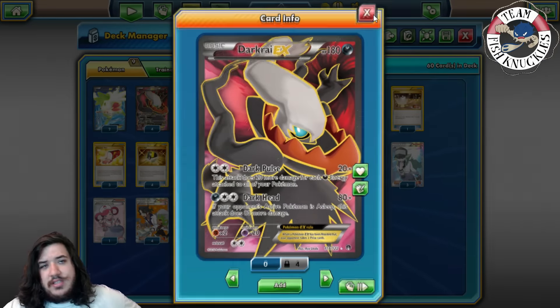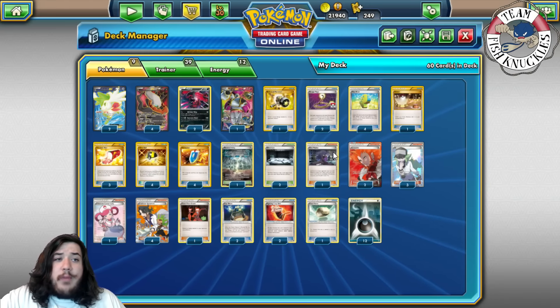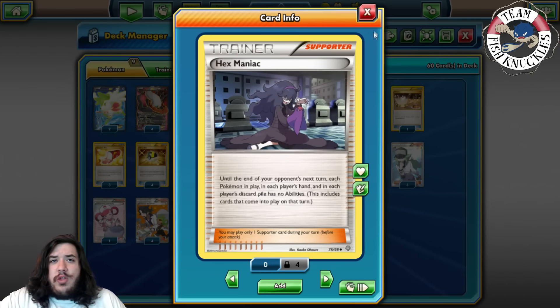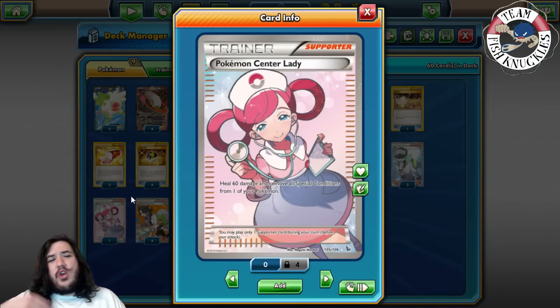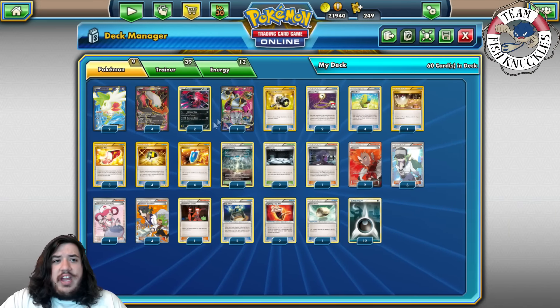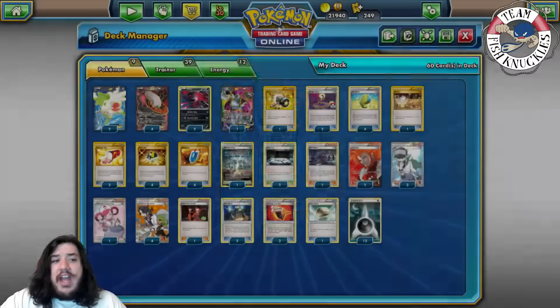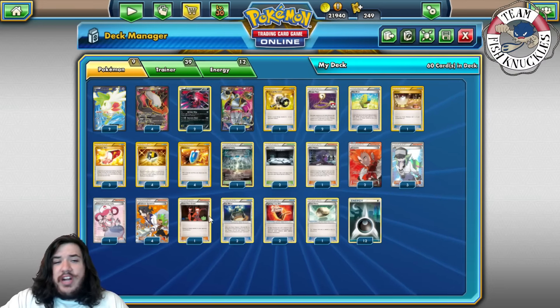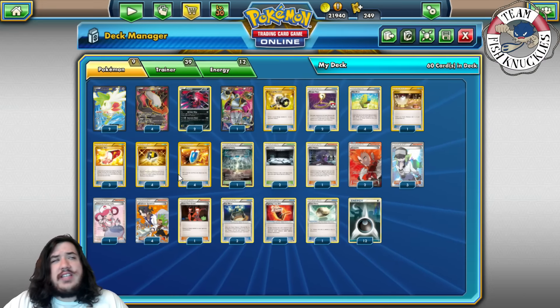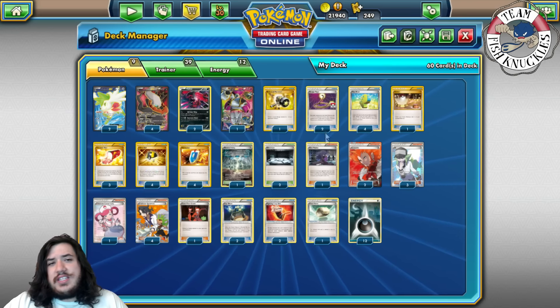We have resistance to Psychic, and Mega Gardevoir is a Psychic type since it's a dual type, so that's good. One Hex Maniac and one Pokemon Center Lady: both cards help against Greninja. Hex Maniac shuts down abilities until the end of the opponent's turn, and Pokemon Center Lady heals 60 and removes all Special Conditions - which can help against Greninja and things that don't one-shot you. One N, four N total, and one Team Flare Grunt to discard energy attached to your opponent's active Pokemon.